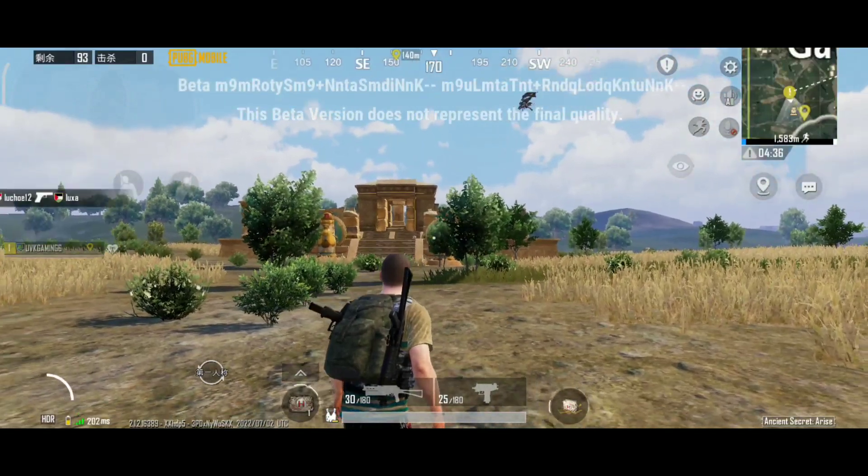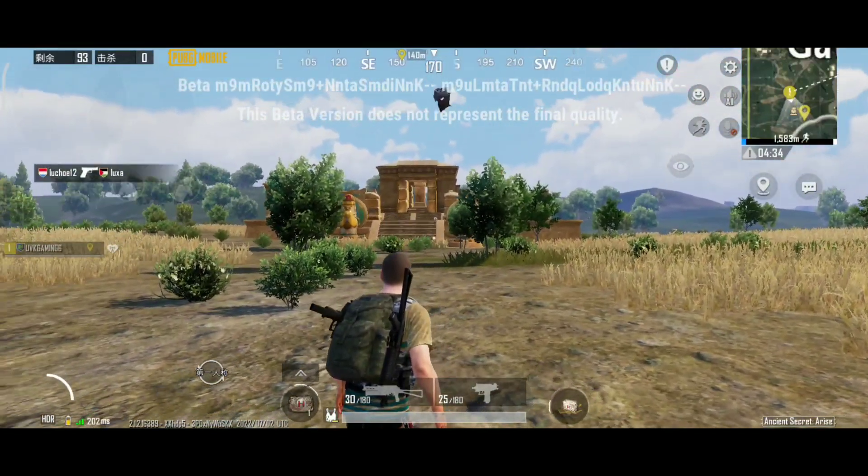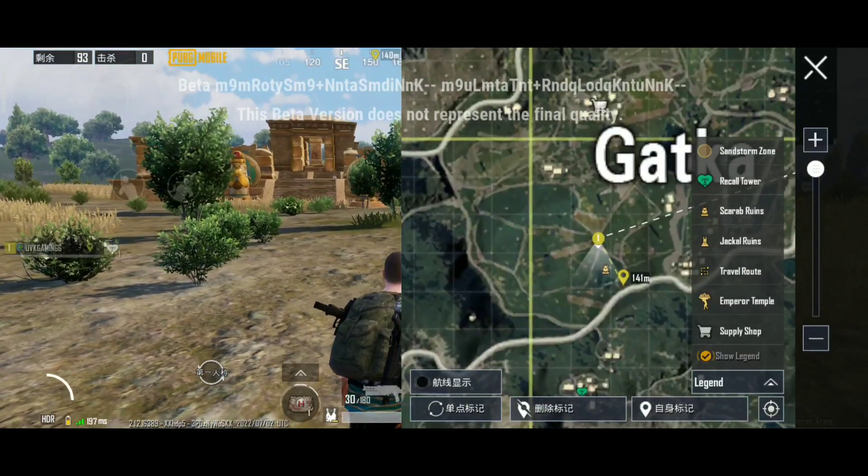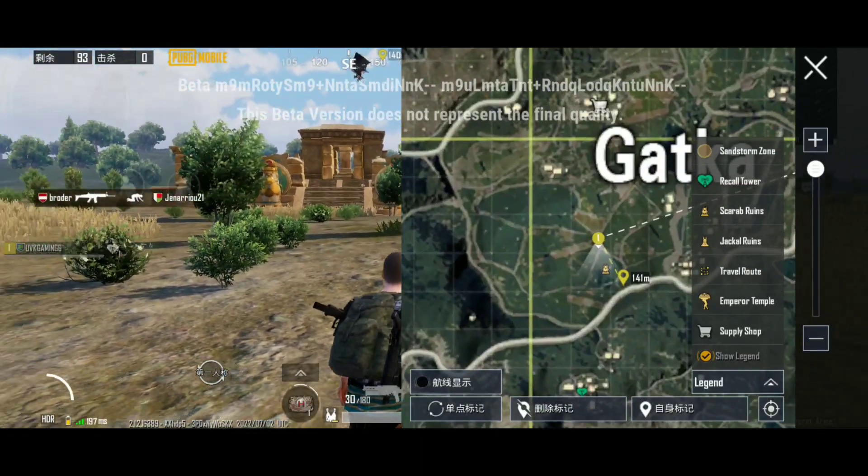First, we will see the temples. The name of this location is the Scrab Ruins. This is the symbol of the map — we have revealed the Scrab Ruins.